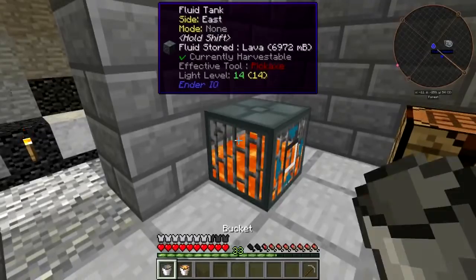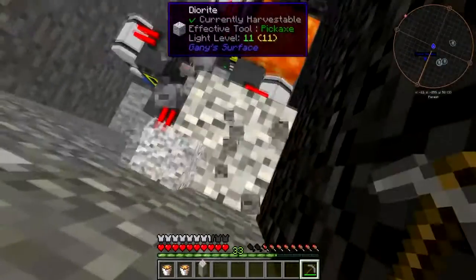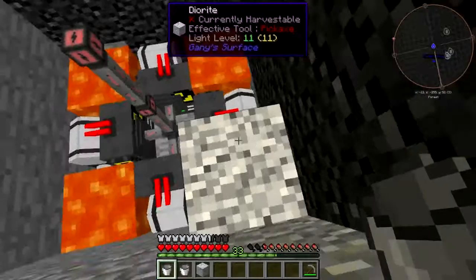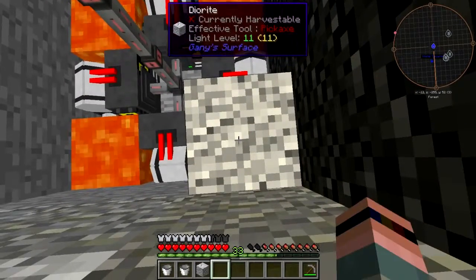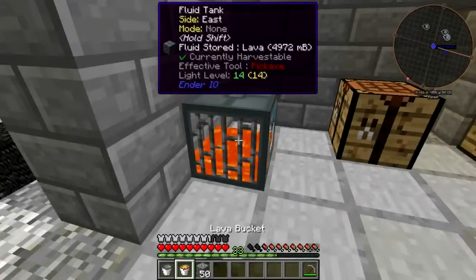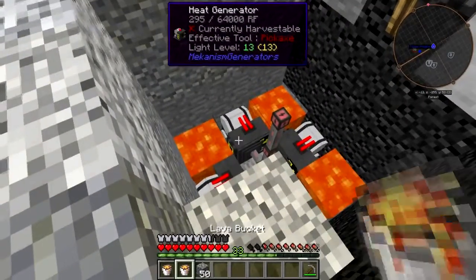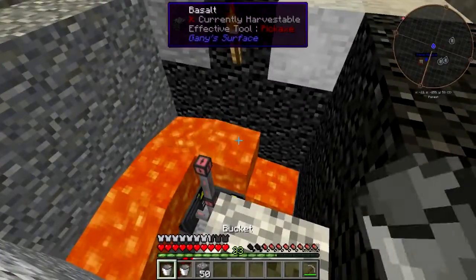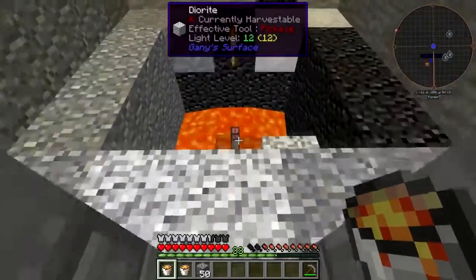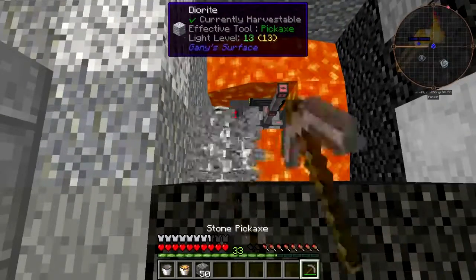Alright, give me some more lava. We're okay, we're safe. I got the cobble on me. About to need to swap out buckets there. Now the fun part — pour it on top of the generators. I'm gonna need a new tank. I think I might be able to — yeah, I can do it. Shouldn't need the nerd pole anymore.